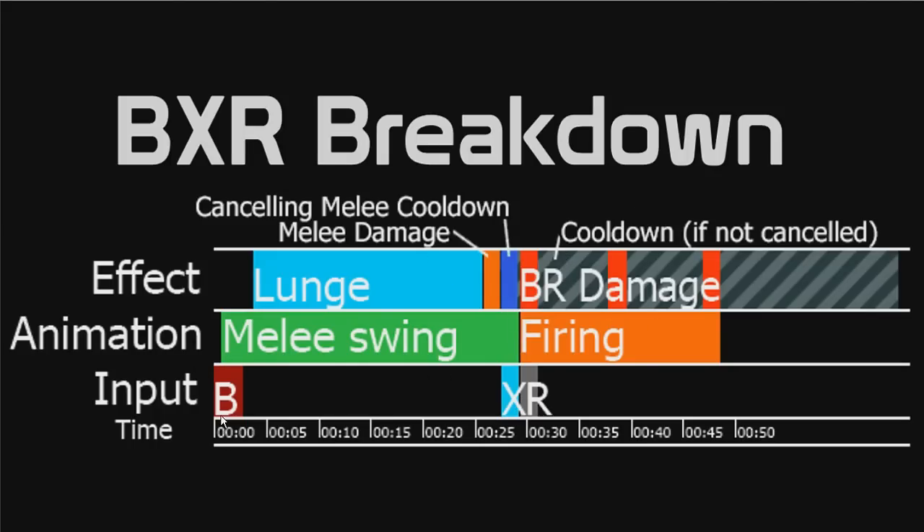What you can do is actually go B and then hold R down, then hit X at the right time, and that'll cause the shot to come out straight away, which can be a little bit faster between the X and R. And also, if you're off-host, it causes you to do the reload glitch — the instant reload glitch — which is very handy as well.